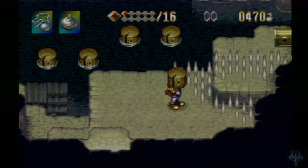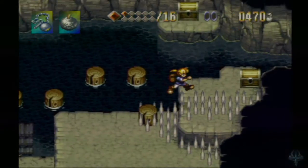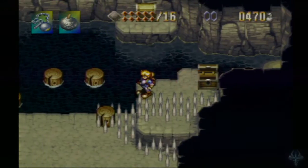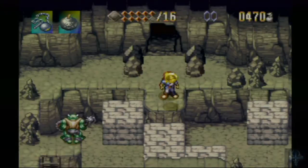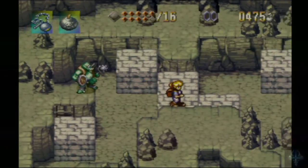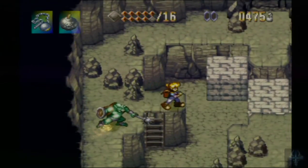Alright, we've got something here but I really don't think there's a way to do this without taking damage. So we're just going to take damage and get this key. There's a medical herb over here that we can go back and get. For now we just need to fall down, but enemy placement makes that rather difficult.